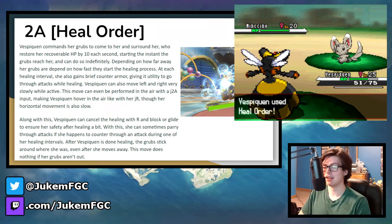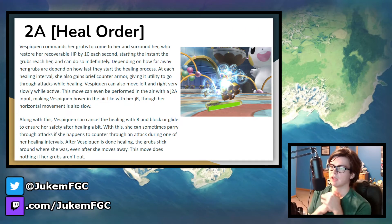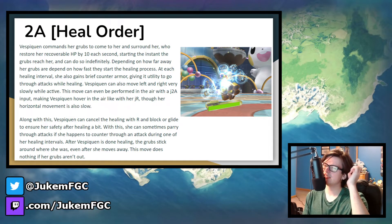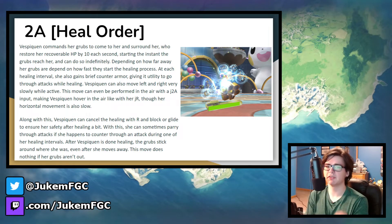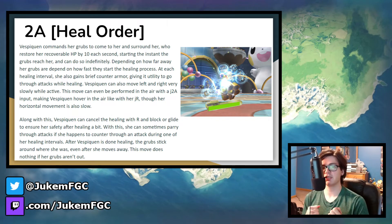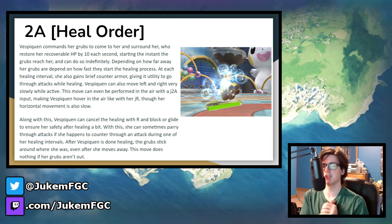Next we have 2A, Heal Order. Like Defend Order, this move is completely useless if you don't have your grubs out already. Once she uses it, she commands the grubs to come from wherever they are directly to Vespiquen herself, so they do lose their positioning. However, when they reach her, she recovers 10 recoverable HP per second, and this can be done indefinitely. If the grubs are far away, the healing takes a while to start. As another benefit, every time there's a healing interval she gains brief counter armor, giving it much greater utility beyond just healing. She can also use this move in the air and move left and right very slowly both on the ground and in the air. Since it's indefinite, she has to manually cancel the move. When she's done healing, the grubs stay in place where she was. Because she gets counter armor during each healing interval, she can potentially parry moves and punish the opponent, forcing them to time their attacks very carefully.